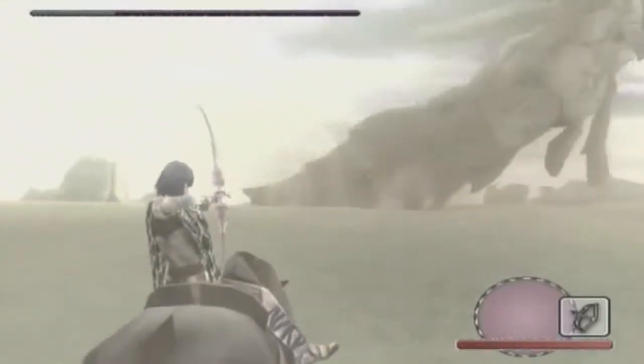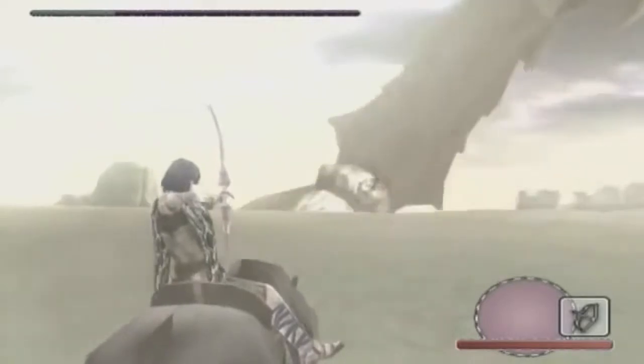So grab your climbing gear and your enchanted sword, and let's get this adventure started. Kicking off the top 10 about a game consisting of killing giant monsters, number 10 is actually one of the smallest colossi in the game. Go figure, right? The 11th colossus, Celosia, Guardian of the Flame, is actually one of the most aggressive colossi in the game.